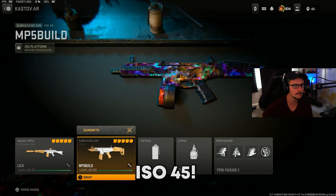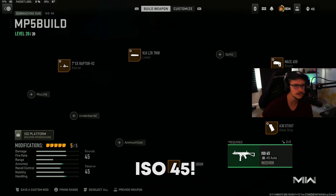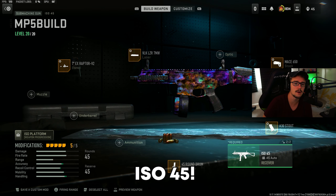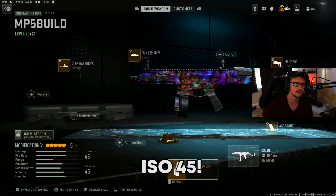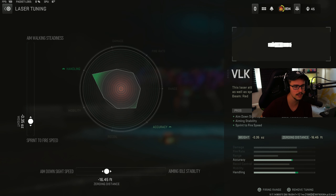The sub everybody is pairing that with is going to be the ISO 45. Number two on the list — this is the fastest killing gun in the game currently. I believe it's a 700 millisecond SMG time to kill. My build is going to be the seven inch Raptor Barrel tuned for recoil steadiness and for damage range. The VLK laser tuned for sprint to fire and for aim down sight speed.